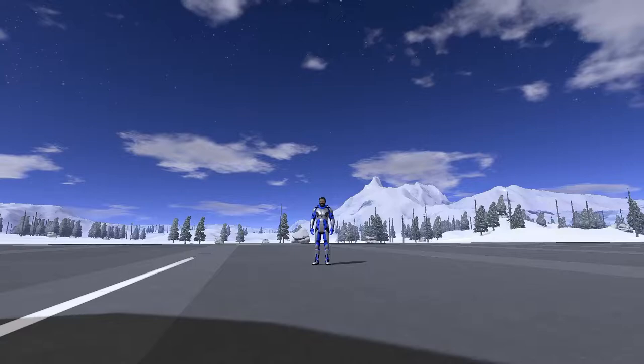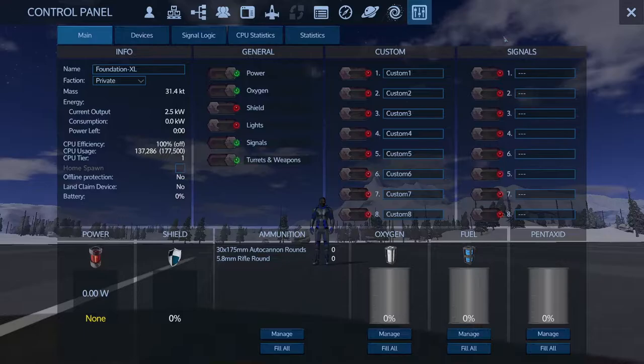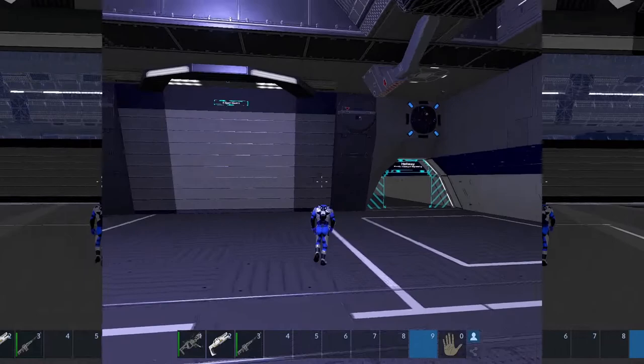Welcome back to Empyrean Galactic Survival Reforged Eden. Today I want to talk about the control panel, or as it's more commonly known, the P menu — simply because that's the key it's bound to by default. You can get access to basically all of your ship's systems through here. Today I've got the Caladrius spawned in here and we're going to jump inside and take a look at this ship's systems.